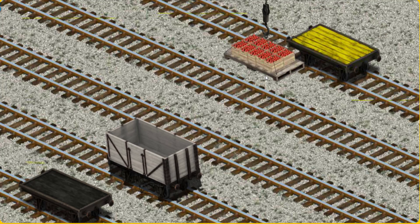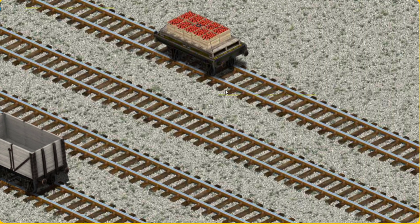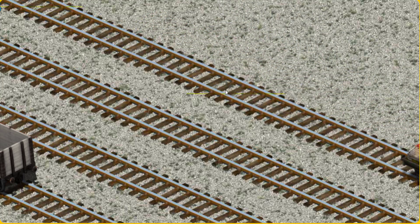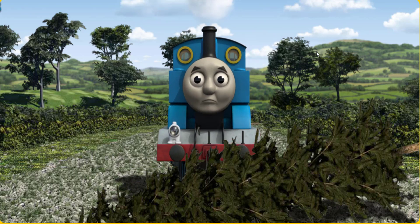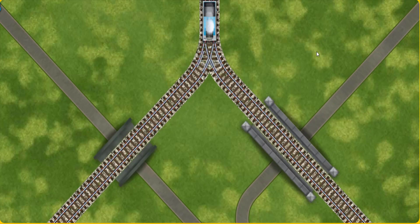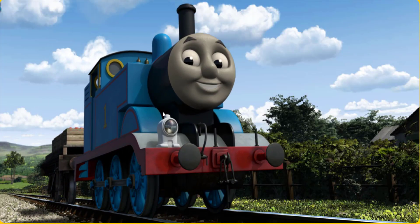Help Cranky find the yellow flatbed. Pick another one. You found it! Thomas pumped his pistons and puffed out of the docks. Suddenly, Thomas had to stop. He needed to go a different way. Help Thomas find the track that goes over the shortest bridge. Full steam ahead! Thomas puffed proudly into Farmer Trotter's farm. With your help, he was right on time.